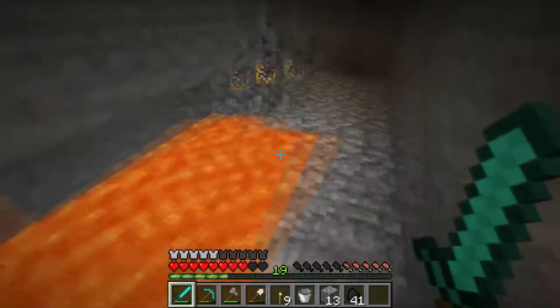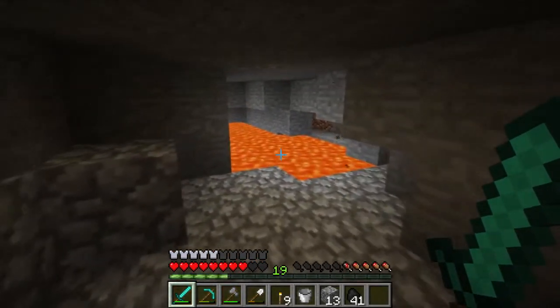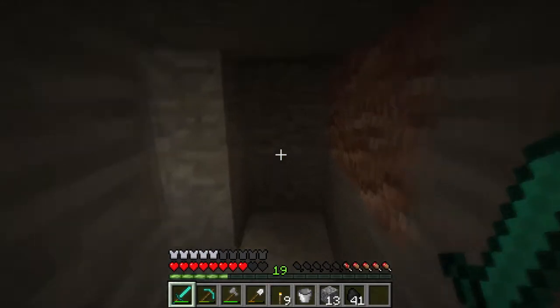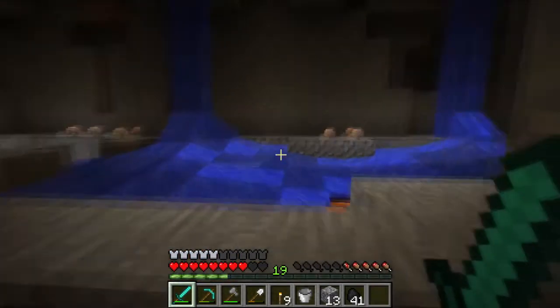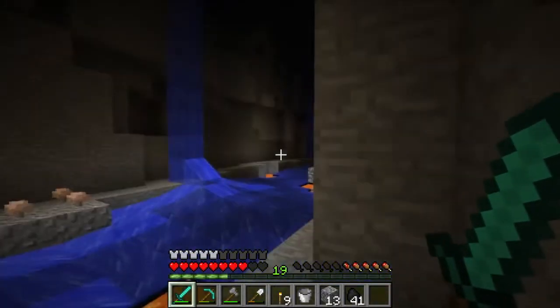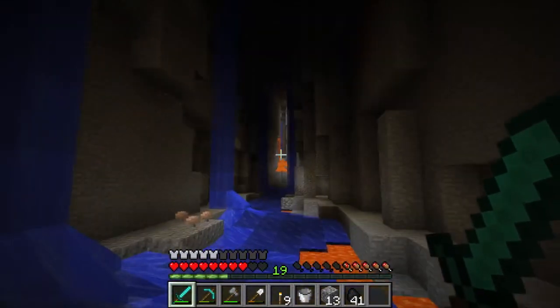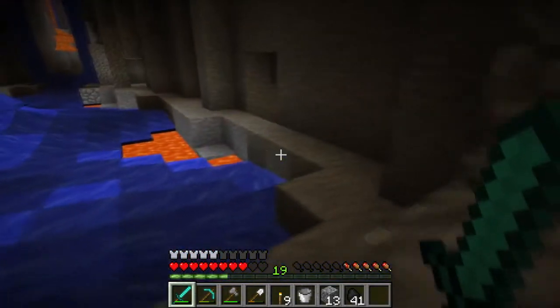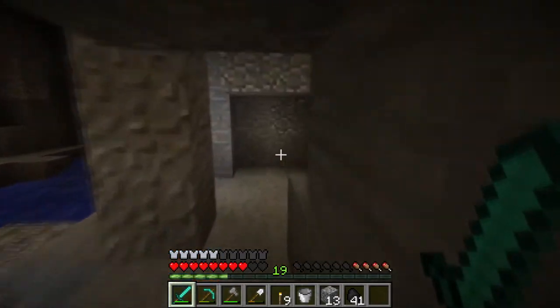Round about here is the first place I died — fell in the lava. Just walk nice and carefully beside that. So here we are, back basically into this ravine. This is a different part of it but it's all the same network of caves really, and down here is where I found the diamonds.